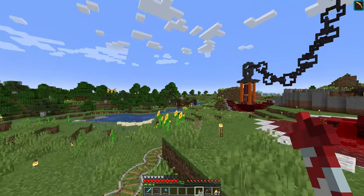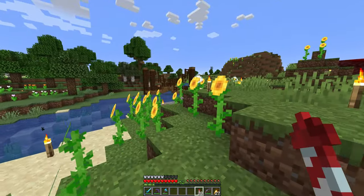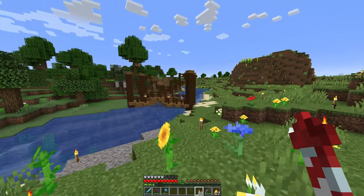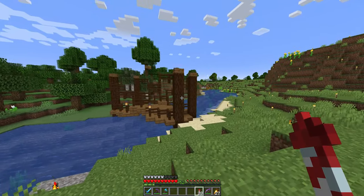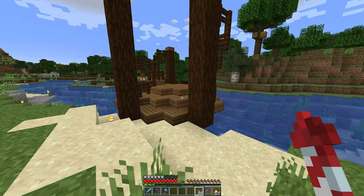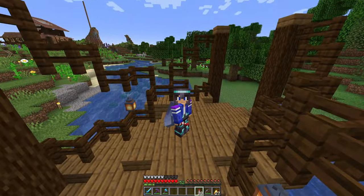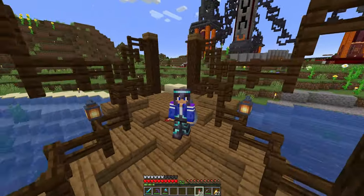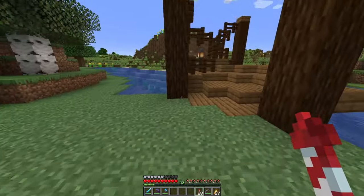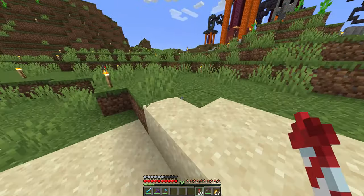In the last episode we started to make the bridge, but I never showed you the finished product. It ain't the best one or the best looking one, but still it's a bridge nonetheless. I used spruce and dark oak — as you can see, everything is spruce except the fences. It's looking fine, I like it.